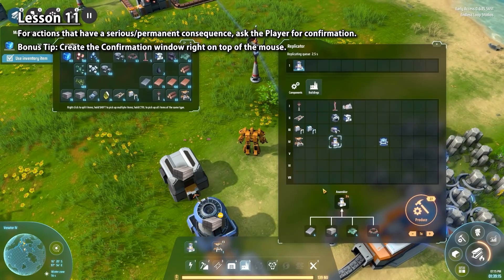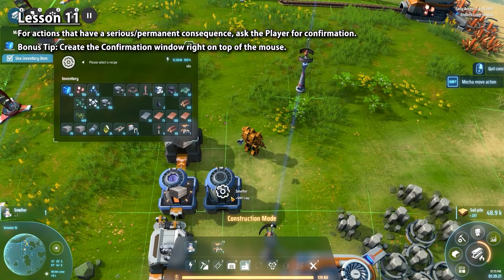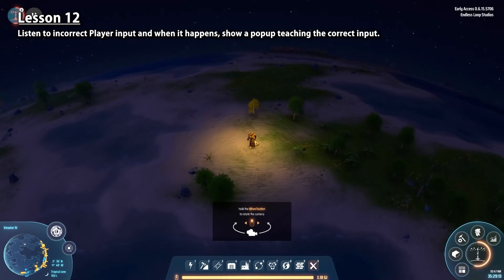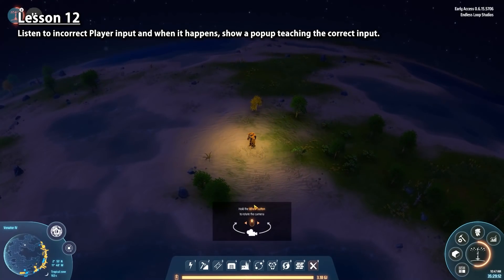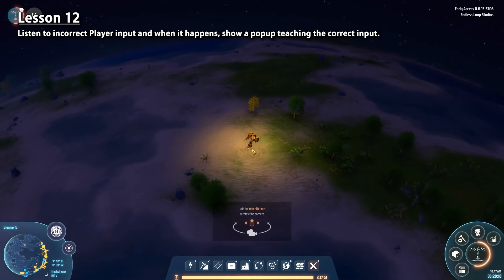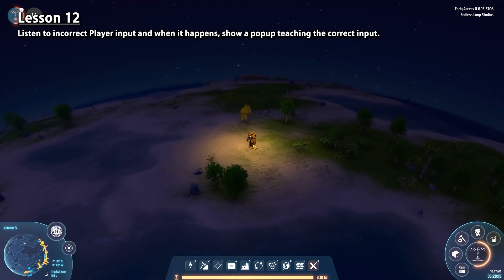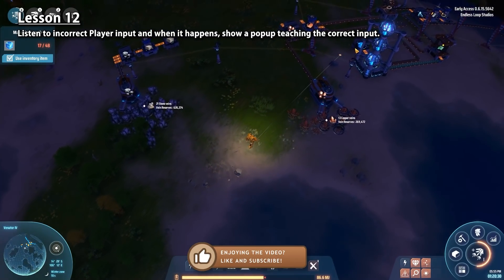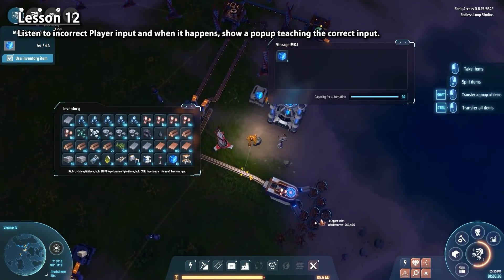Whenever you have actions that can lead to somewhat serious permanent consequences — like losing a bunch of items — you should always ask the player for confirmation. Another excellent tiny thing: the correct way to rotate the camera is by holding the middle mouse button, but you might forget and try holding the right mouse button instead. If you do this, the game notices and after a few seconds shows a pop-up telling you the correct way to rotate. This is an excellent way to teach the player. If during your own playtesting you find that testers intuitively do an action differently than intended, you can either change the action or listen to the incorrect input and show a pop-up to remind the player of the correct one.